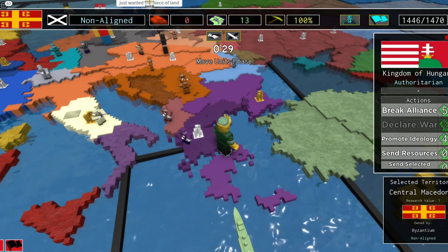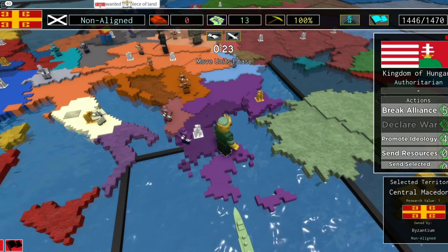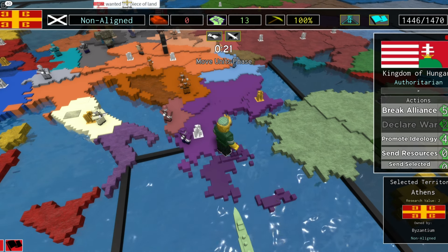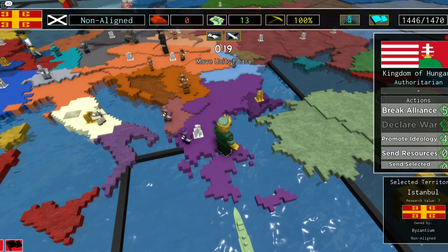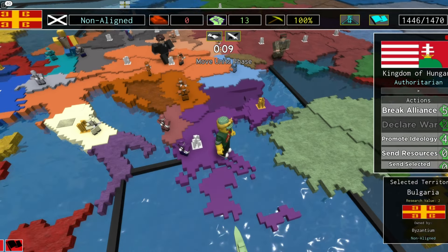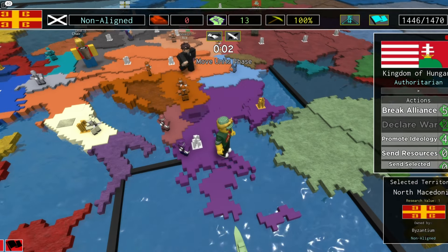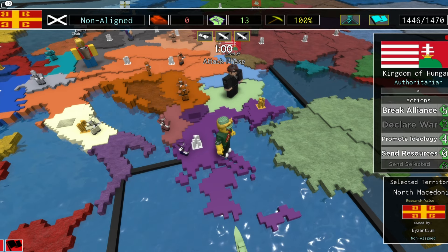We'll place troops on central Macedonia because I've got the most leverage there. If they land in Athens, Istanbul, or Bulgaria then I'll be able to repel an attack. And even if by some miracle North Macedonia.